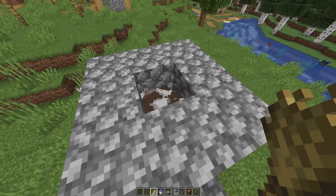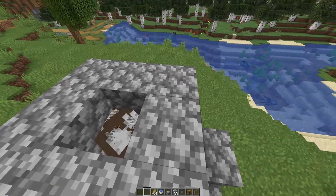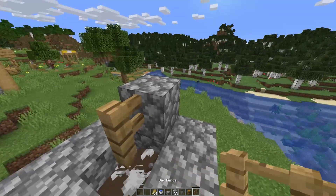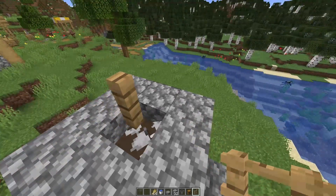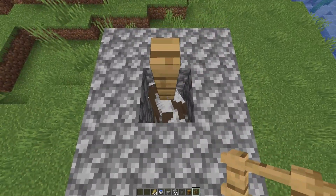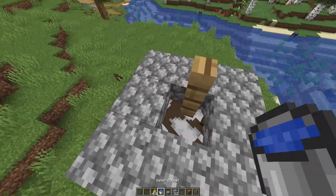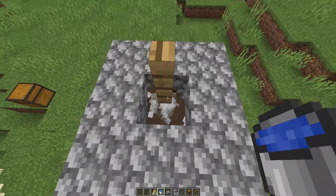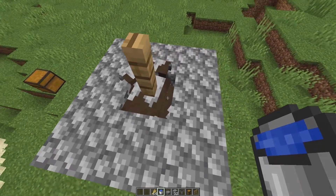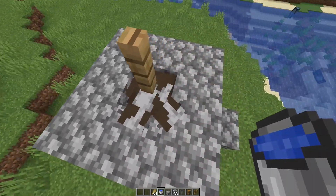So we got two cows in. Now we're actually going to put our fence up here — put a block down and then put your fence against it so it's blocking them in. And then after that you're just going to take your water bucket and put it on the second block here like that, so they're kind of bouncing around.